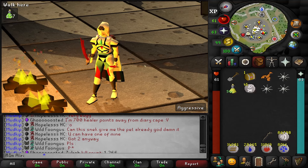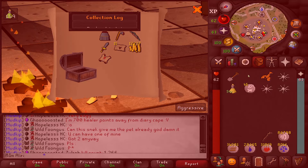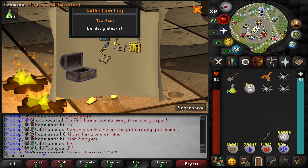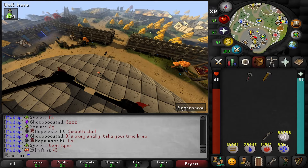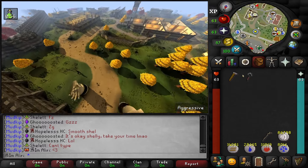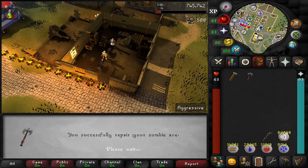I just finished up a little hard casket that I had in the bank — let's hope for some god d'hide before the fight caves. Well, that's a unique anyway, and a master clue. And before I forget, we're going to go and repair the zombie axe, because I can guarantee I got 70 smithing to be able to repair it and I can guarantee I would just forget about it. So while it's on my mind, I'm going to go and do that now.